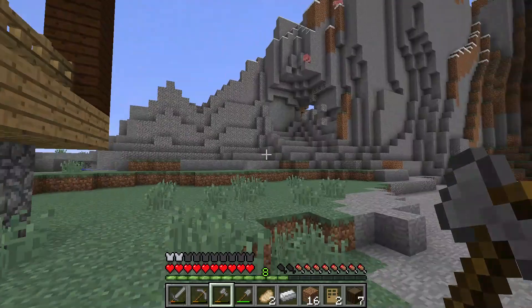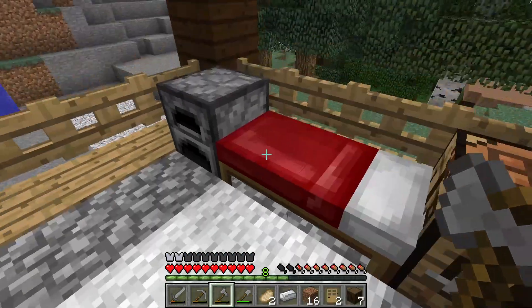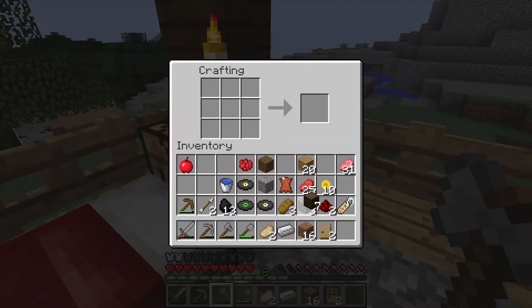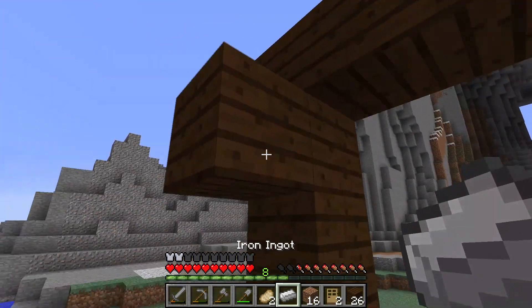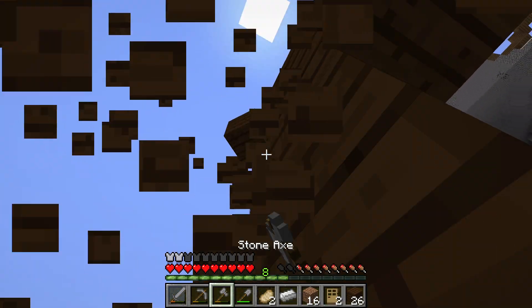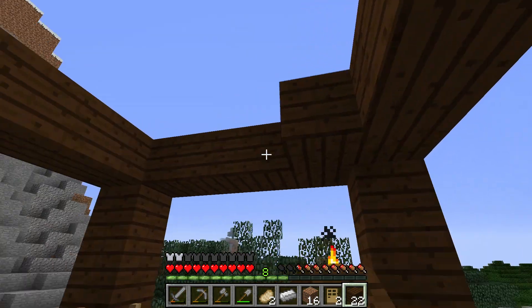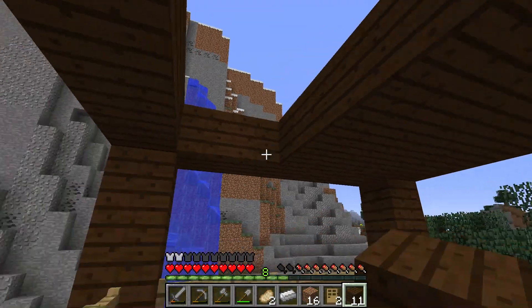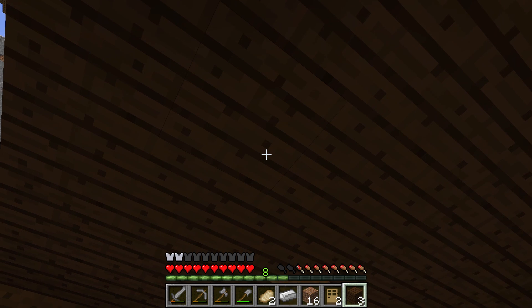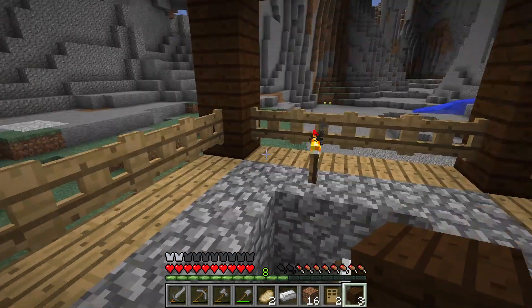I think we've got a pretty good survival world going. I just hope we don't get killed by skeletons — I realized the windows are open. Once it reaches nighttime and we're looking for the White Enderman — which I also learned spawns more at nighttime — that's exactly why I'm making this lookout tower, so we can see outside without going outside.